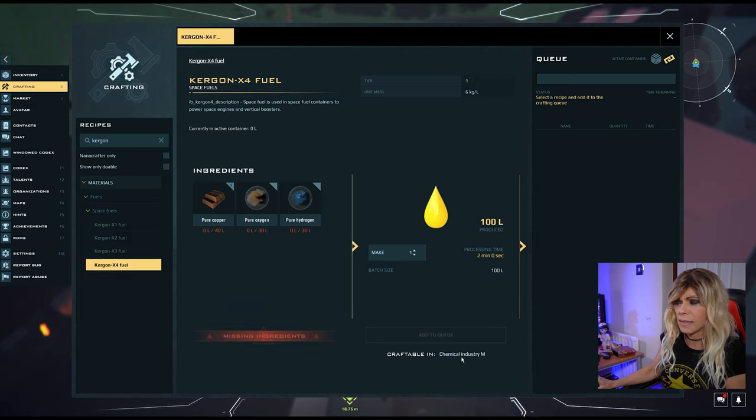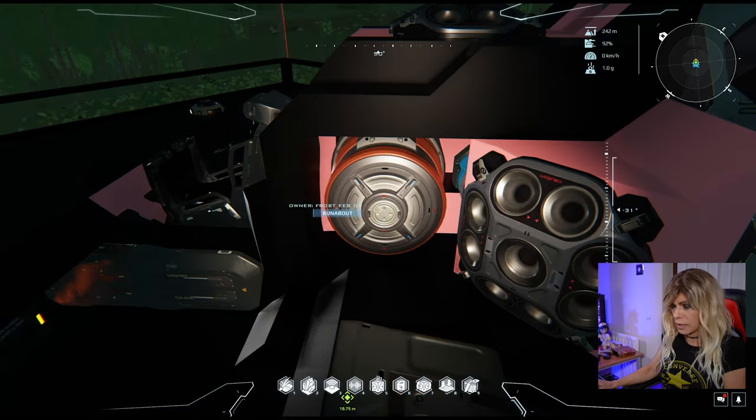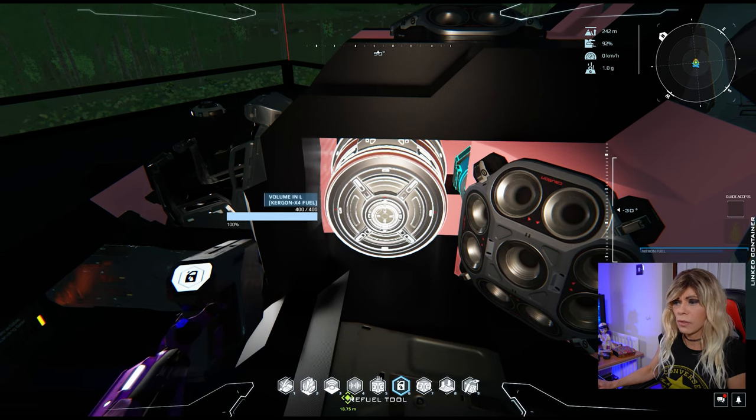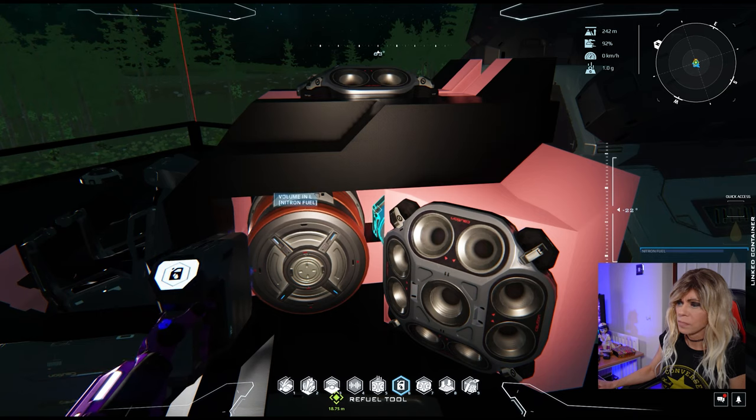These fuels are made in a chemical industry medium industrial unit using oxygen, hydrogen, and the relevant metal — in this case copper. So that's your fuel. I'll check and I should be full — yep, 100% fuel, 400 out of 400, and my nitron is at 92%.